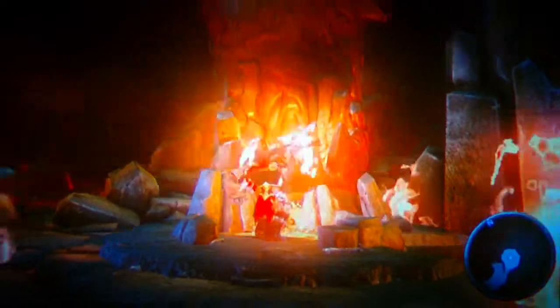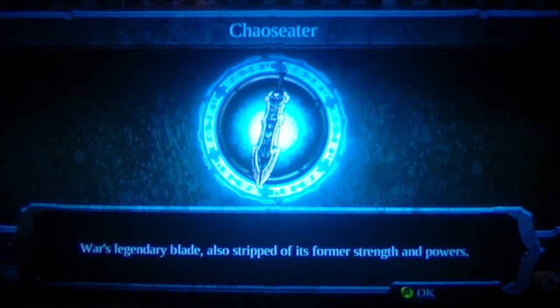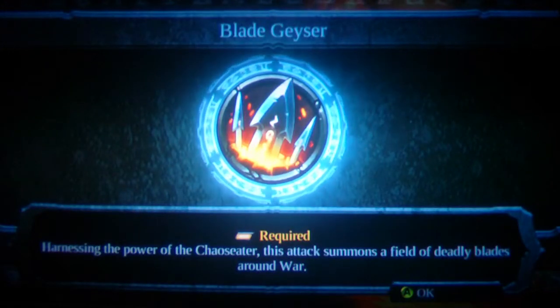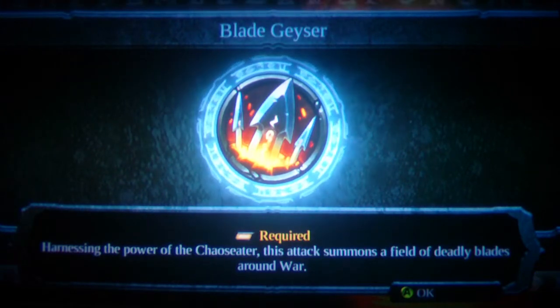Let's make this bad boy up. Chaos Eater — War's legendary blade, also stripped of its former strength and powers. Blade Geyser: harnessing the power of the Chaos Eater, this attack summons a field of deadly blades around War.